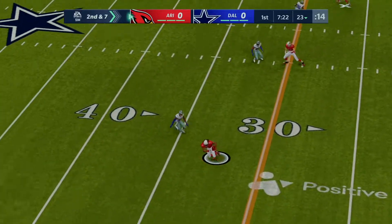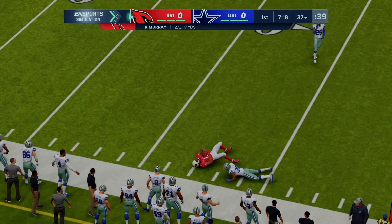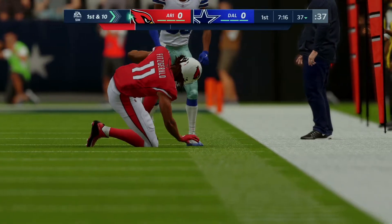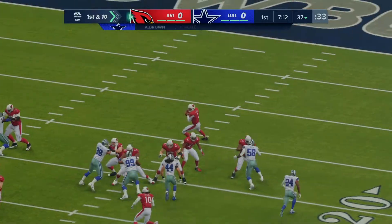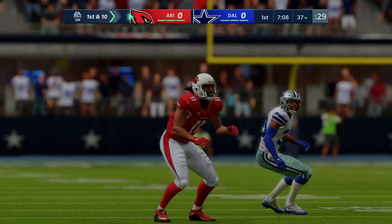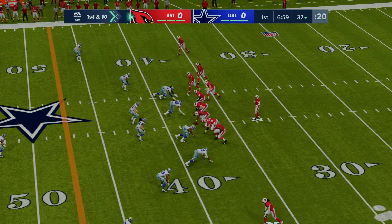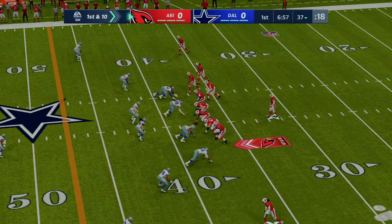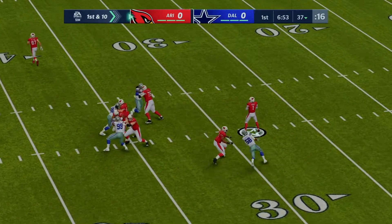Looking to throw again on second down, Murray gets it into the hands of Larry Fitzgerald, advancing to the 35 — 14 yards and a first down. Barton sold the go route really well, the defender thought he was going deep and he curled it back inside for a nice completion. DBs love when they pump the brakes.